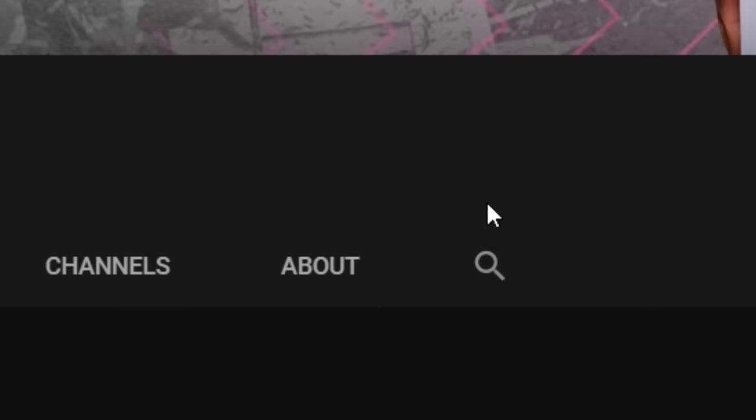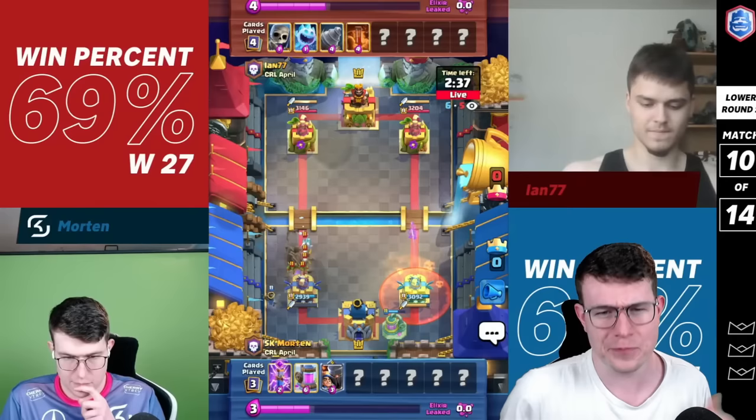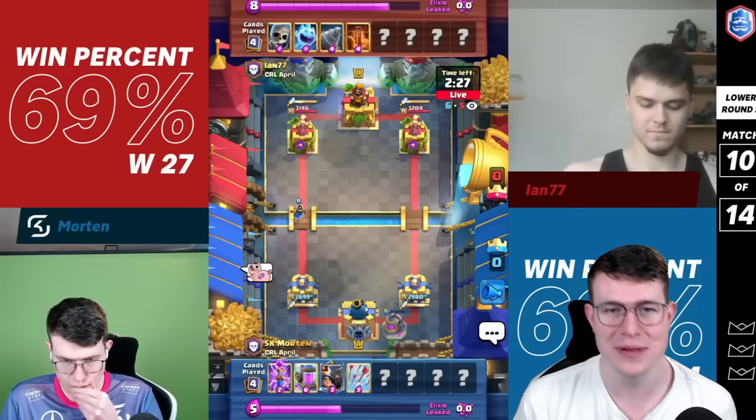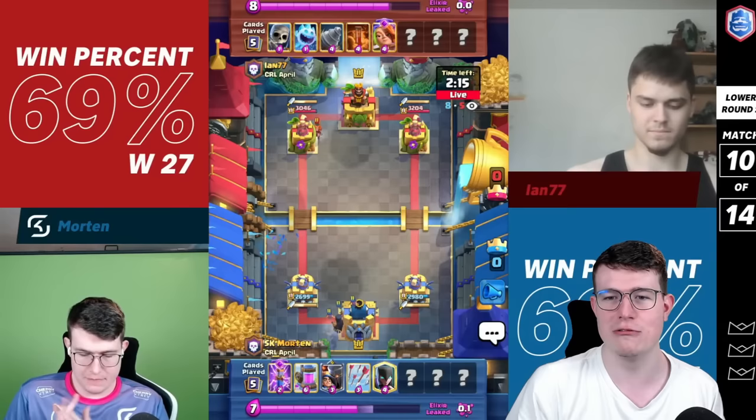In today's special video I'm going to take a look at the game with Ian 77 in the one million dollar Clash Royale monthly final. In case you enjoy this content and want to see more pro gameplay, make sure to subscribe and use creator code in the shop. This was the lower bracket, so the loser was out and the winner advances. On the left side you'll see Ian, on the right side you'll see me — two Mortans versus one E, which gives me an advantage.